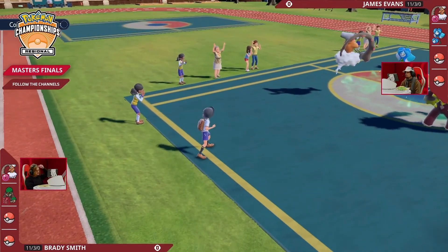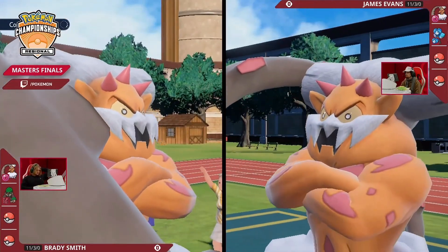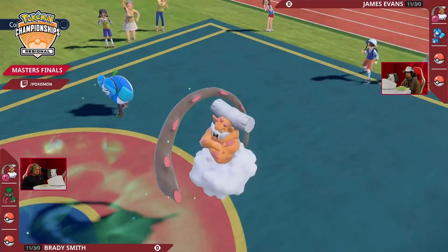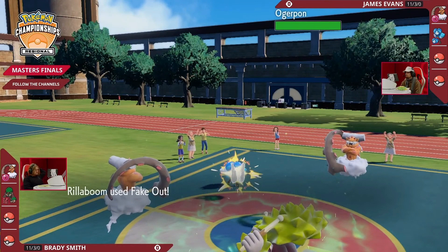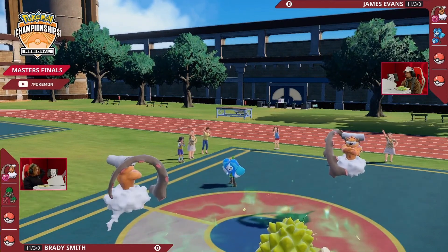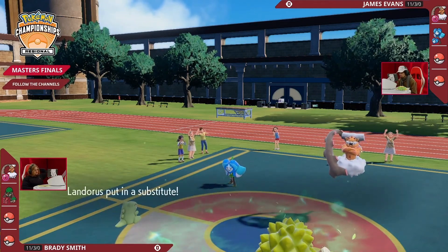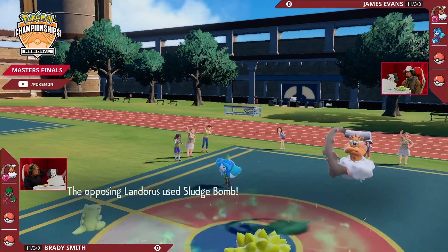James is leading Ogerpon on his side — very crucial to try to redirect attacks away. I don't know if you want to give away your Terastallization early on, because it'll help you against Landorus but makes it even worse against Rillaboom. Fake out into the Ogerpon at this point — moving things away is nice, but you want to make sure you're putting pressure on Brady, making sure the substitute won't go up for free.